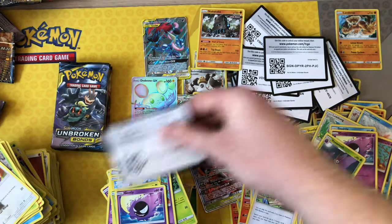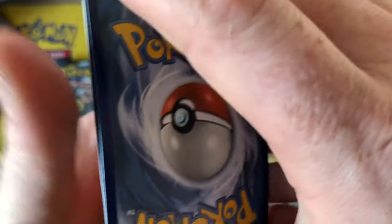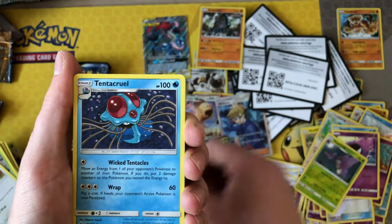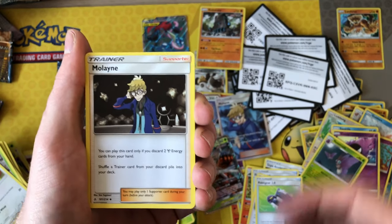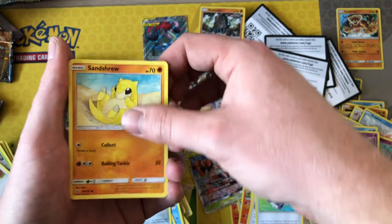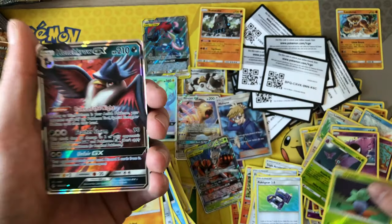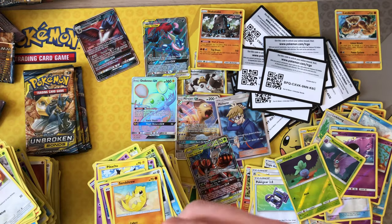We've got a white code again — come on! Fire energy, Tentacruel, Pokégear 3.0 — very good — Malamar, Oddish, Squirtle, Tentacool, wrong, Sandshrew, Oddish — and behind that we have Incineroar GX! Boom — not the best GX but still another GX from the set, very very nice indeed.